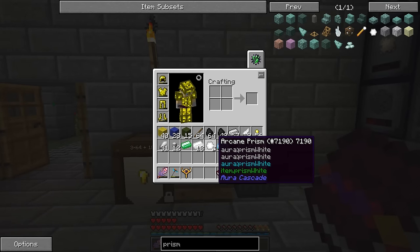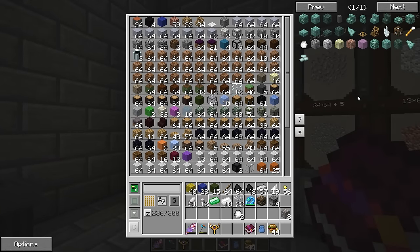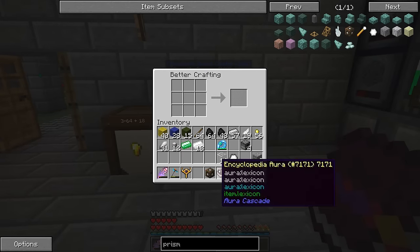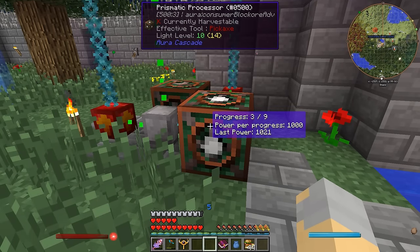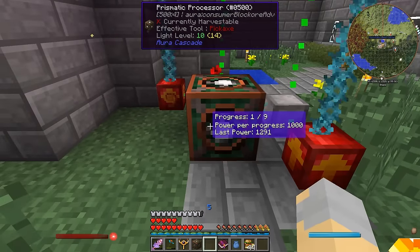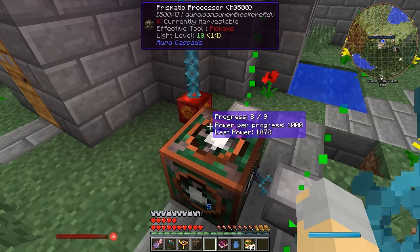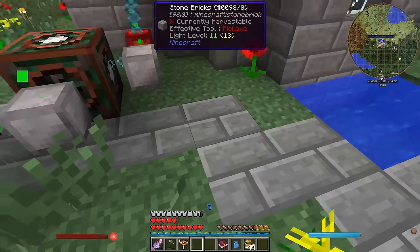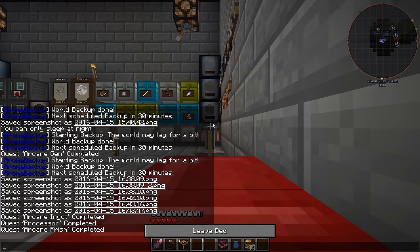I got two arcane prisms - I think I got one as a quest reward as well. Let's make the prismatic processor - done just like that. I'll put that guy right here, and it definitely gets enough power. The prismatic processor does the same thing as the cascading processor, but instead of having to progress 60 times it only has to progress nine times - a pretty significant reduction in time requirements.